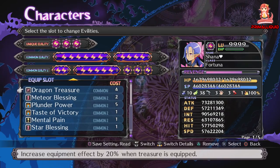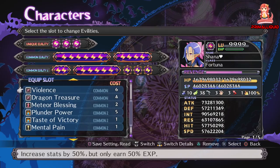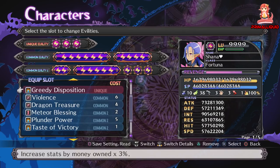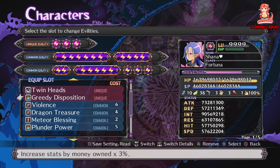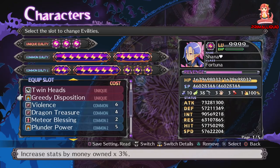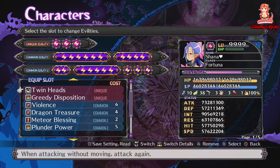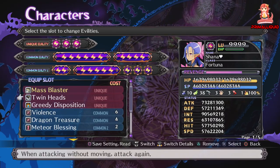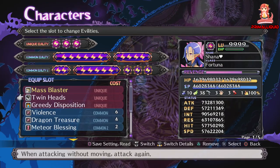Violence increases stats by 50% — a lot of you who played Disgaea 4 will remember that one. Then there's Greedy Disposition and Twin Heads. Now these two I would say are necessities. Greedy Disposition maybe not so much but it does give a very nice stat boost. Twin Heads — when you attack without moving you actually attack twice, and that one is definitely a necessity simply due to the fact that it allows you to spam Land Decimator much more.